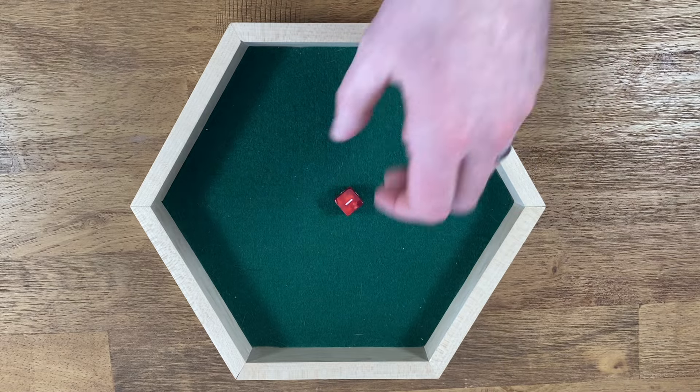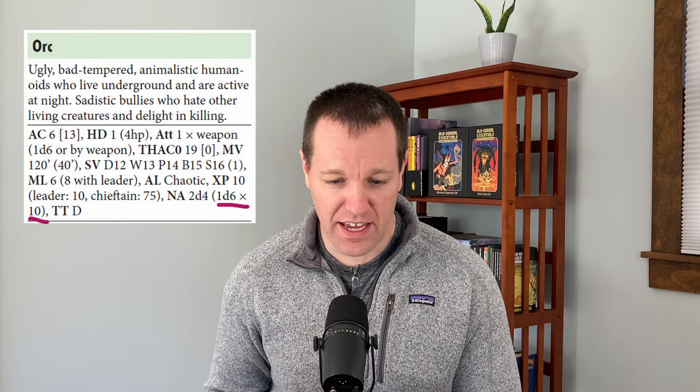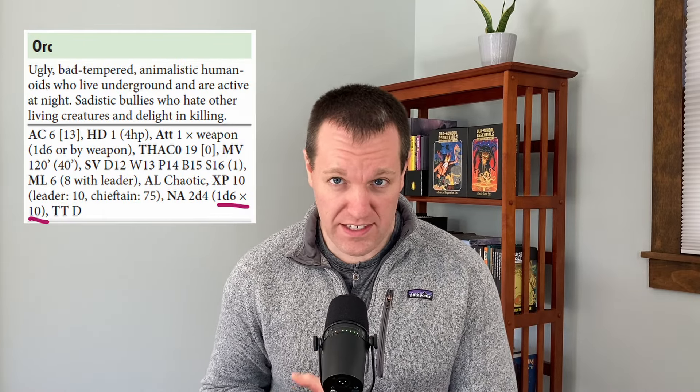The party traveled through a forest before breaking out into a hilly grasslands, which is when I rolled for a random encounter. Consulting and rolling on my random encounter table, I found that the party was to encounter orcs on the grasslands. In Old School Essentials, if you're playing by the book — the same as the Moldvay-Cook Basic/Expert rules — a wilderness encounter with orcs is 1d6 times 10, quite a bit of orcs.